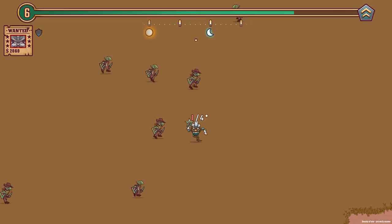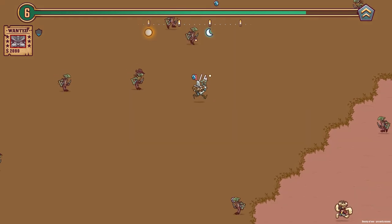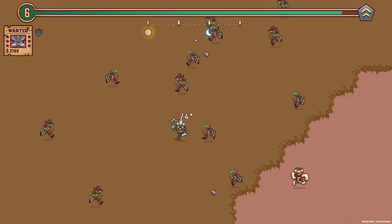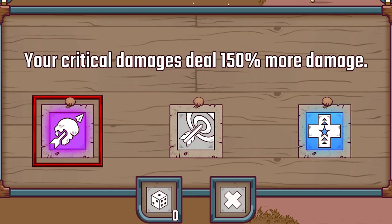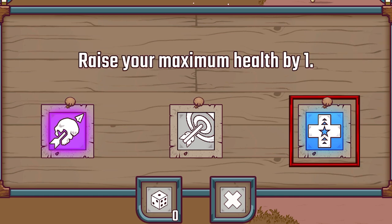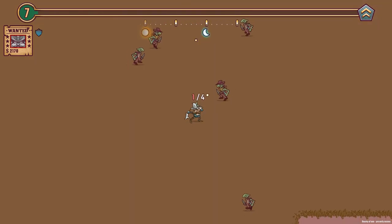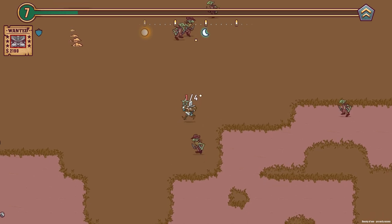We've got to get some coins, we've got to level up and hope for a health upgrade. You do occasionally get hearts that regen your health — they're pretty rare, you don't see them too often. Oh no, I really want that one: your critical damage deals 150% more damage. Or do I play it safe and raise my maximum health? Thing is, as an engineer, I feel like I've always done the sensible thing — so it's time to live on the edge. We're going with critical damage.